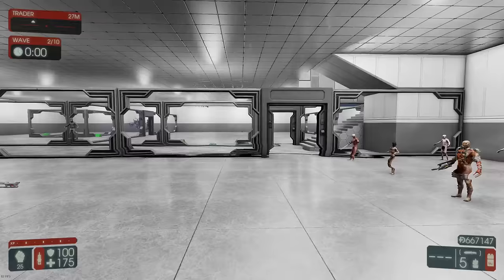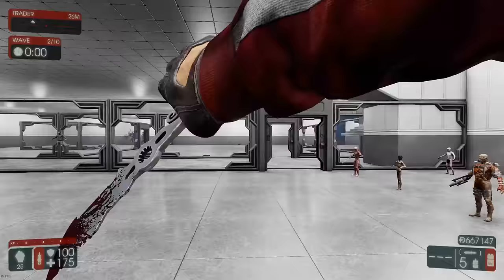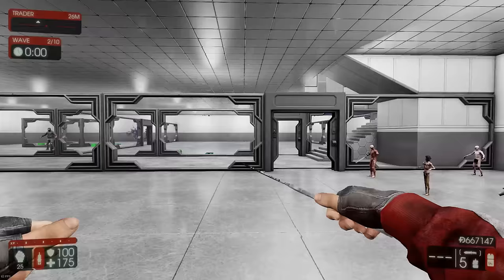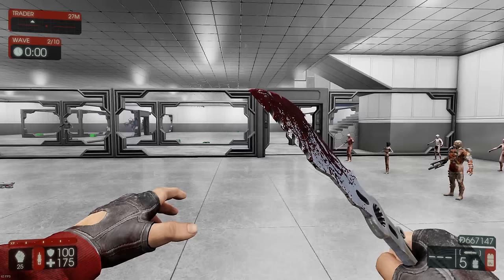Moving on to Berserker proper, we have the lawnmower blade. This is the default melee weapon that every Berserker starts off with, which cannot be sold off. The lawnmower blade is extremely effective at clearing off waves 1 to 5 before any lethal threats arrive, such as the Scrake and the Fleshpound. The strengths of the lawnmower blade are that it has the fastest attack speed and can clear waves of zeds both effectively and swiftly.